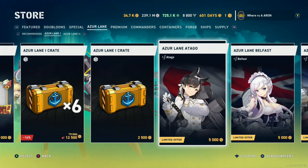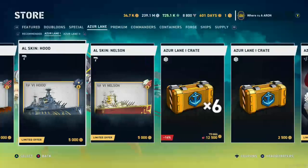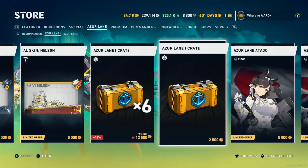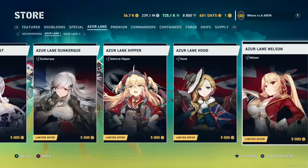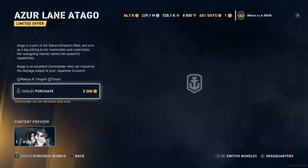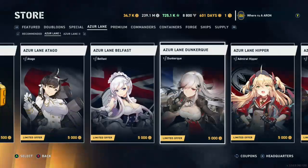You can buy the captain directly for 5,000 doubloons, or you can buy the crates for 2,500 a piece. So you can roll the dice and get a multitude of different commanders, or roll the dice for the ones you want. I do believe I actually want Nelson. I think Belfast and Otago deal with the detectability of torpedoes. So if you're a destroyer player, this might be a good inspiration — you can decrease the detectability of your torpedoes.